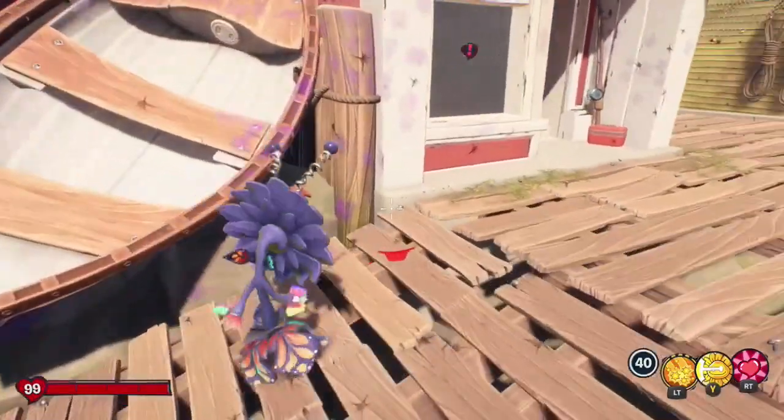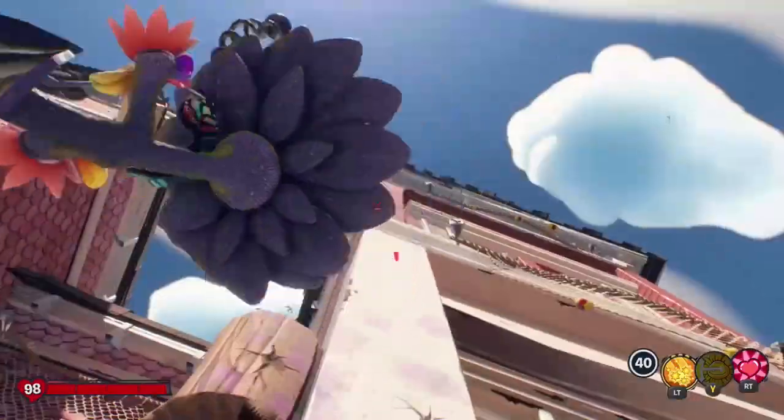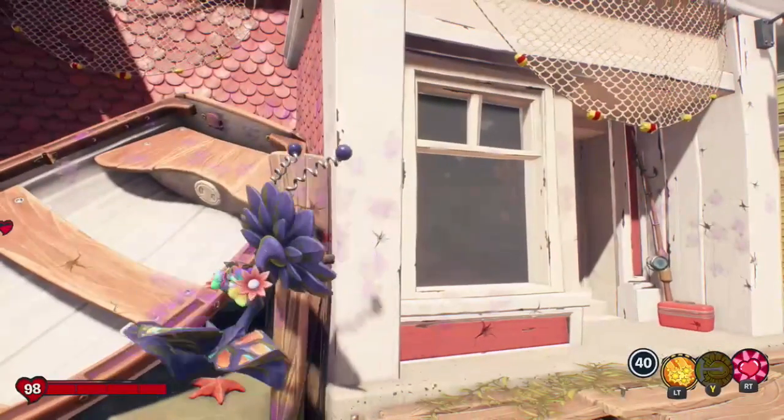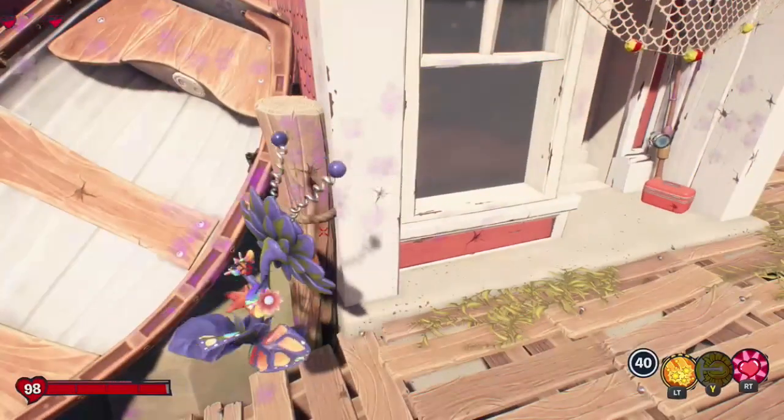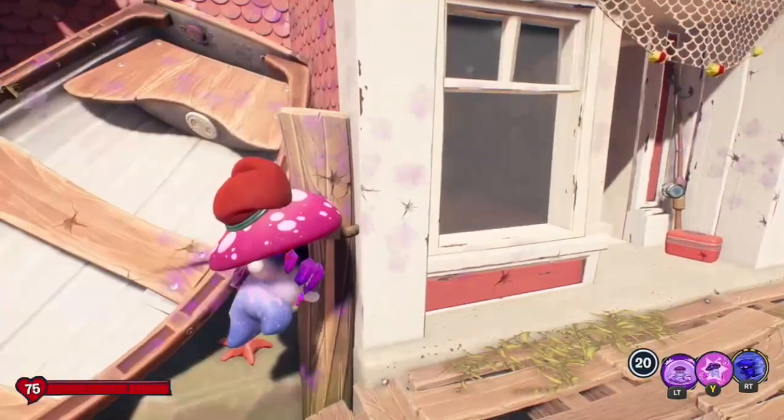But now I can look at Acorn's beady little eyes in their full glory, and it is just wonderful. And in case you're wondering, yes, you can do this with other characters too. You just walk over to the corner, jump, and kind of run right into the side, and you'll just get stuck floating on that invisible barrier.